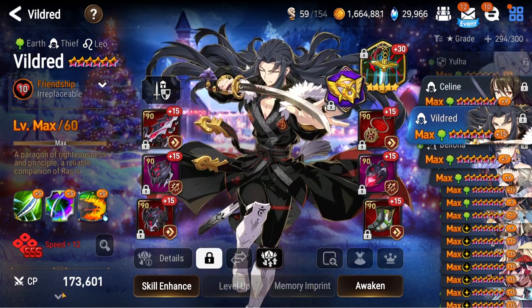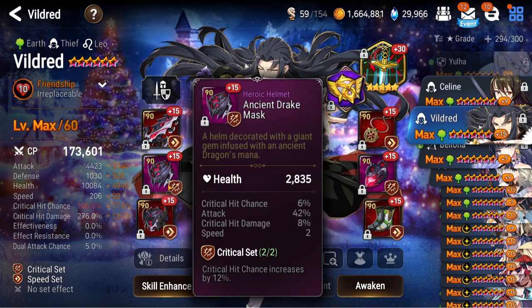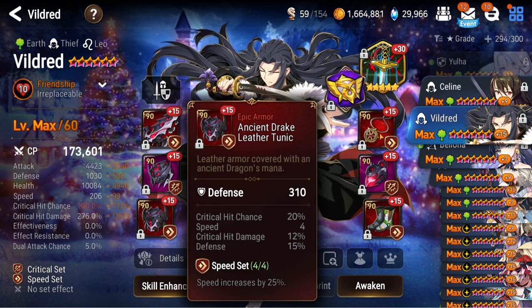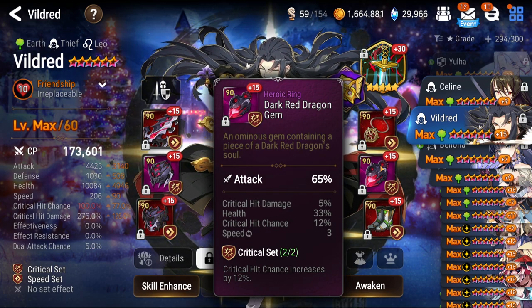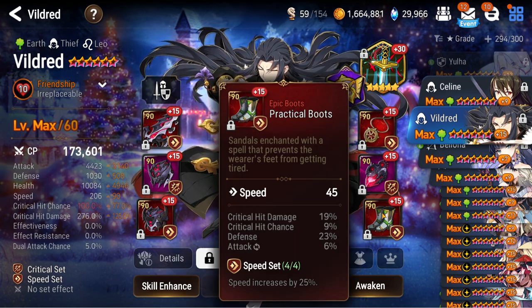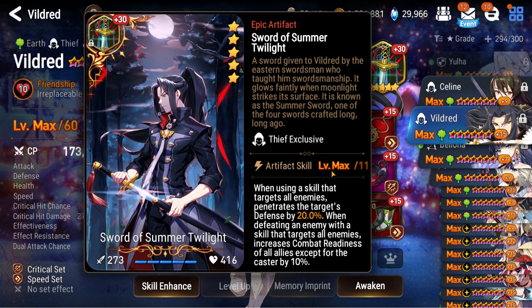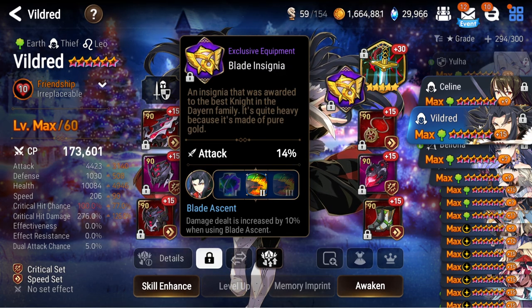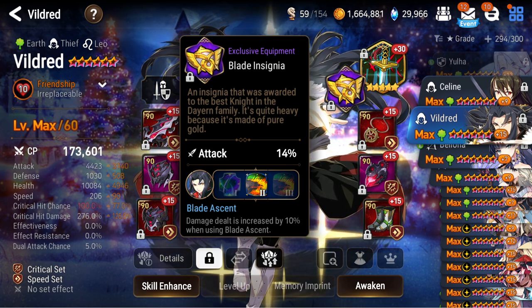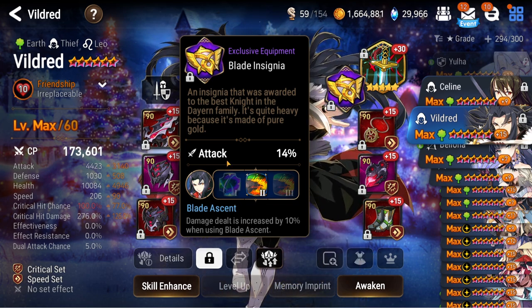Vildred — speed imprint, 4.4k attack, bunch of crit damage, 200 speed, standard stuff. He can push himself up, which is why you don't need a ton of speed. Coupled with Sashay from my Litica or Watcher Shuri, he's pretty much guaranteed to follow up and take the turn. Love his outfit — Sword of Summer Twilight to penetrate the defense and push up the team for turn cycling. He can help your team lap quite a bit — if he doesn't finish the job somebody else will. EE is damage increased on Blade Ascent.